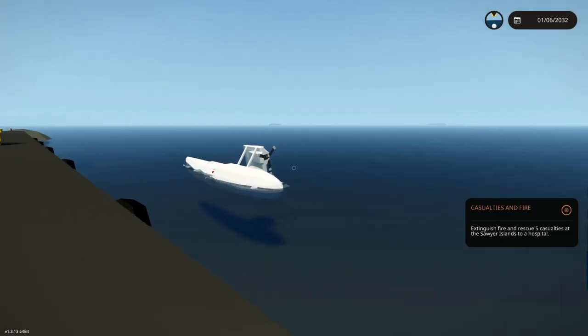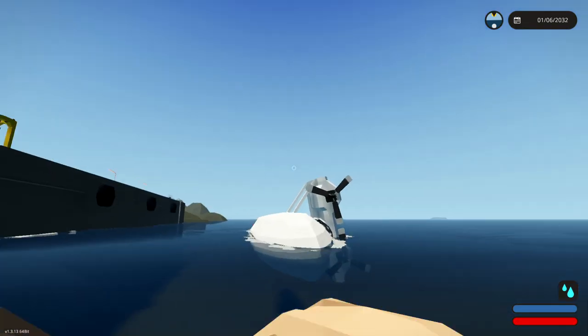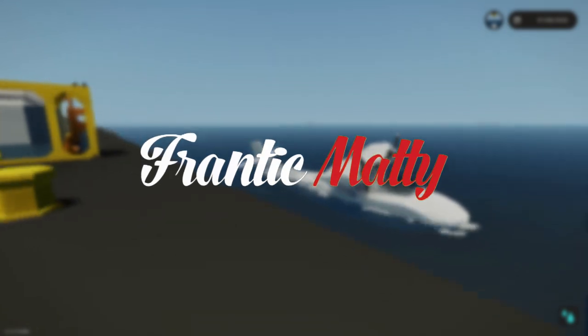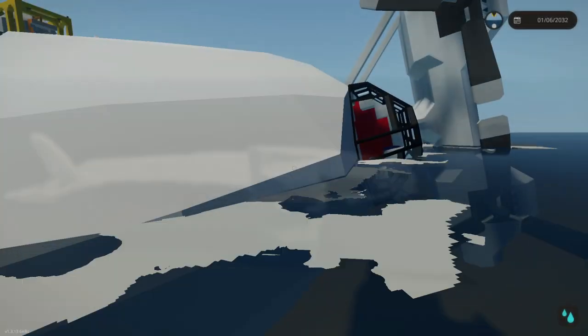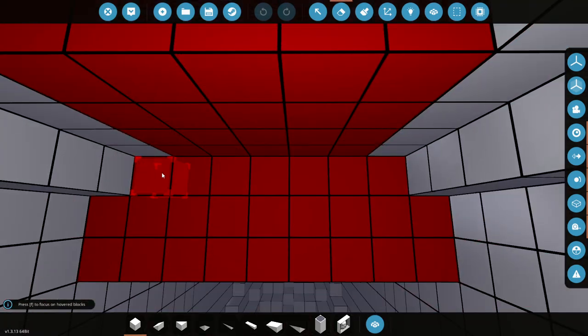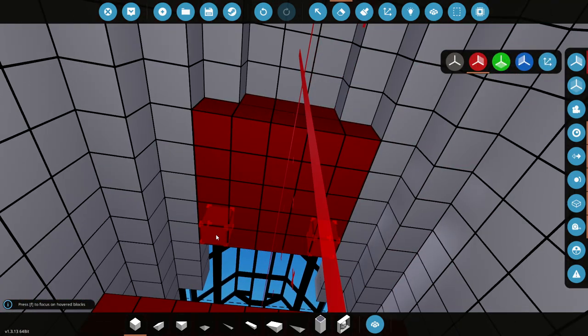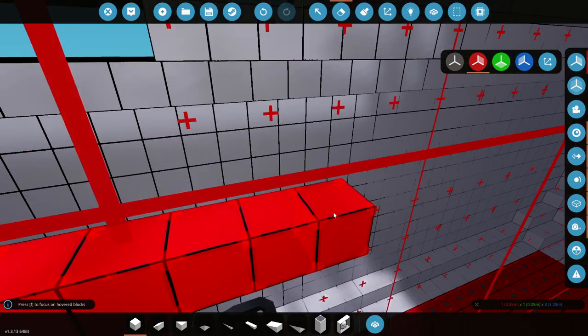We need to delete those blocks right there. Let's check real quick whether this is actually sealed or not. It is actually sealed — that's really good. So we don't even need that red bit in there because it is already sealed. That's awesome. Let's go ahead and grab this thing. We'll get rid of all of the red and still see if it floats.